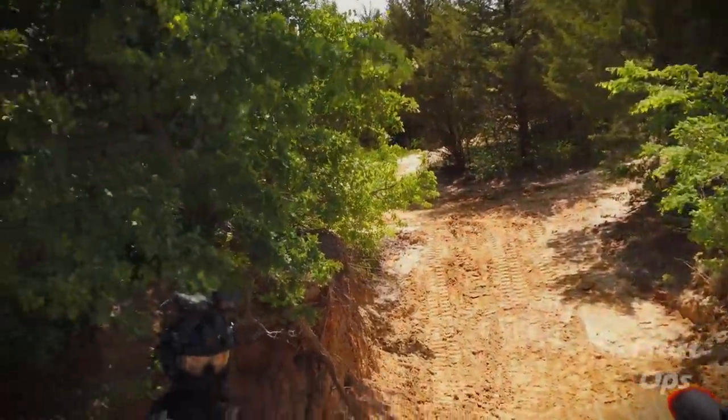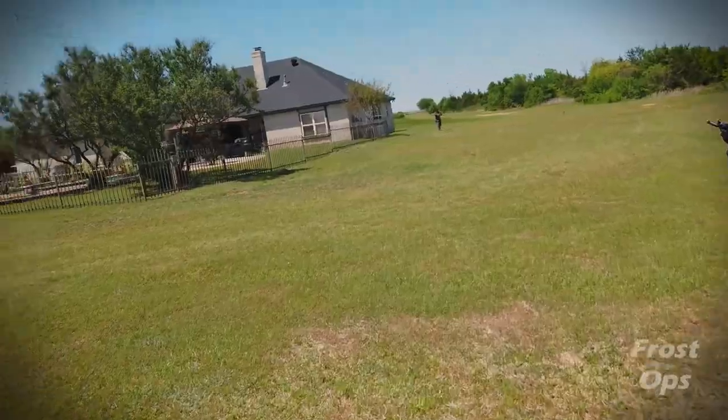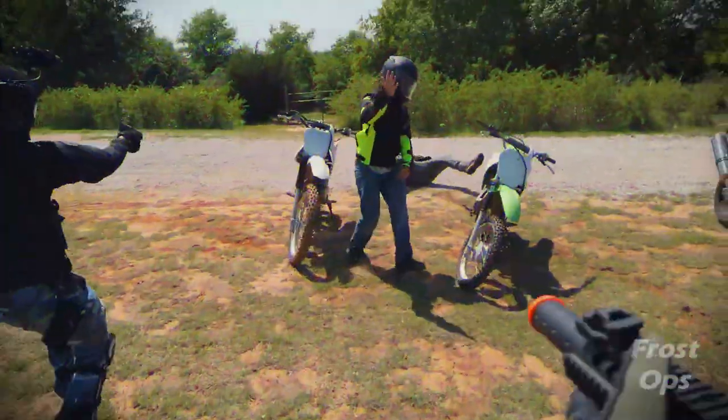Previously on Frost Ops. Break's over, Vega, let's go. There are several ruggedized laptops in your AO that contain high value information. To your left. Download the data from each of the laptops, then return to the Stryker for extraction.